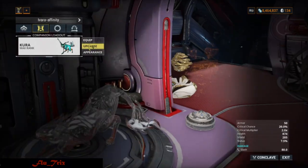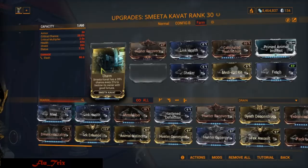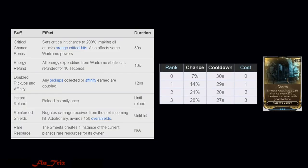For companion I use the Smeeta Kavat for the Charm buff — 1 out of 6 buffs is the bonus affinity buff, so it's effectively 1 out of 5 if using only melee, since you won't have primary or secondary equipped to get the reload buff.